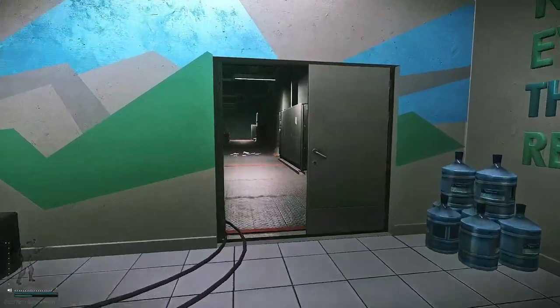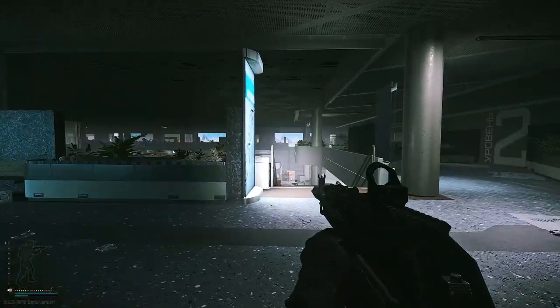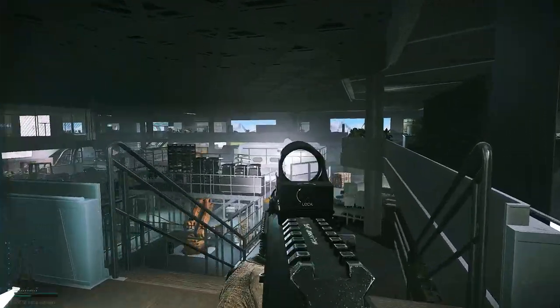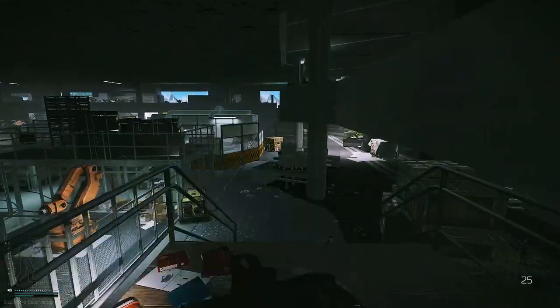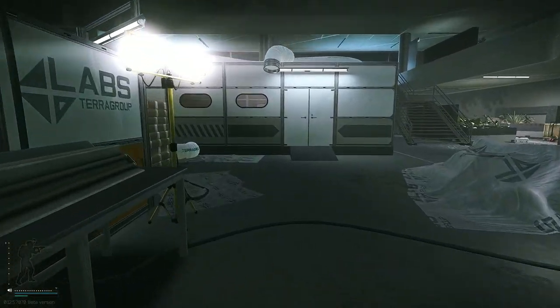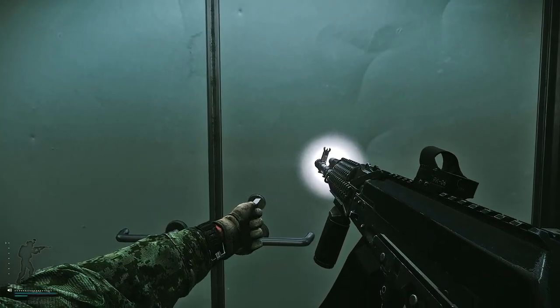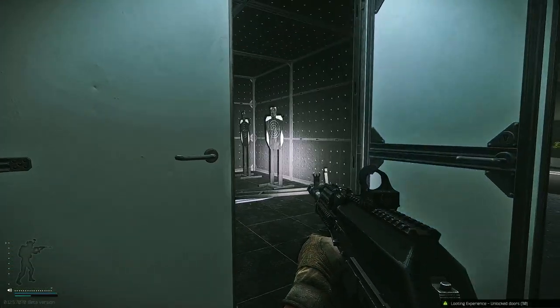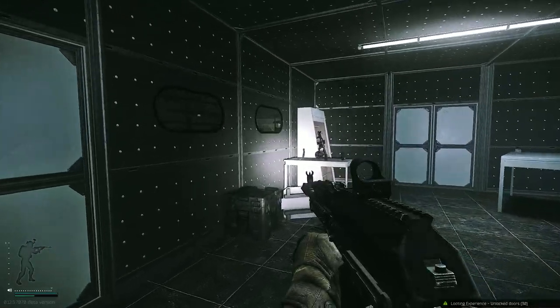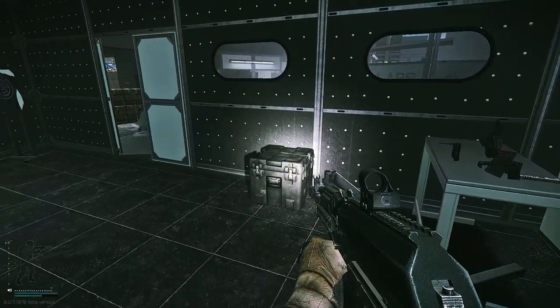Now as for the use location, take a slight right and go down these stairs. That room in the distance is what we're aiming for — open it up. Inside we're going to have quite a few attachments as well as a chance for that M4 to spawn.